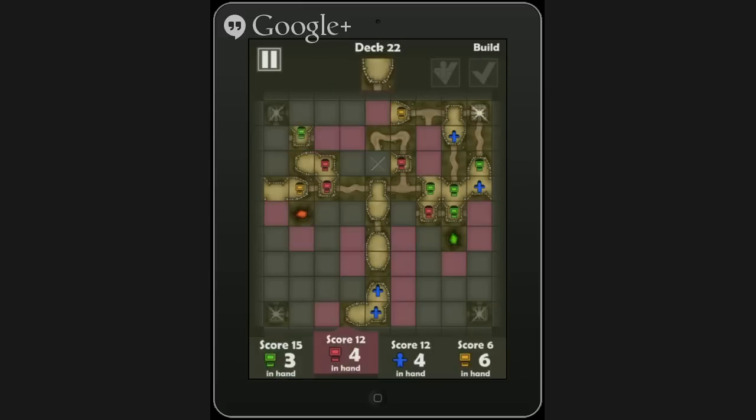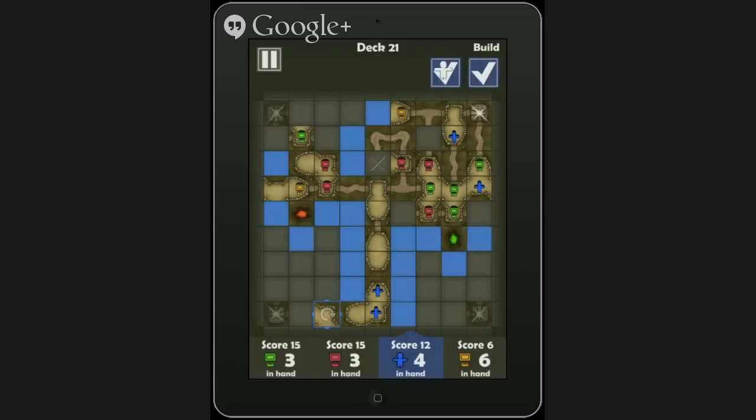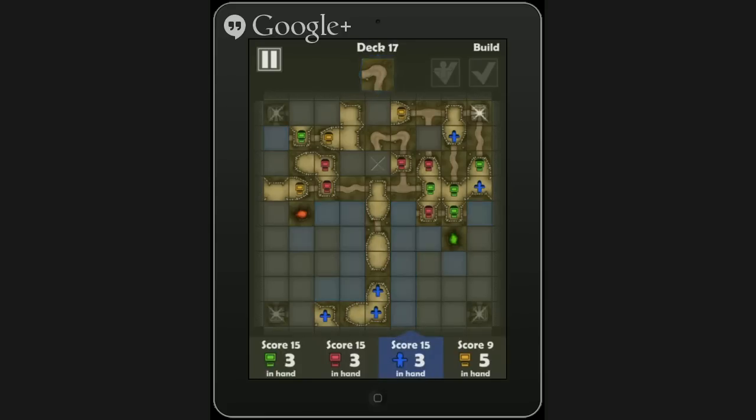You can get in some pretty bad situations where there is basically nothing you can do. All the highlighted ones are where you can place that piece. I think the UI is pretty well done here. You're trying to place your guys far away from the fissures where the monsters will appear, and if possible where they have a path to get to the exit — to these temples in the corners. It kind of reminds me of the Pompeii game.